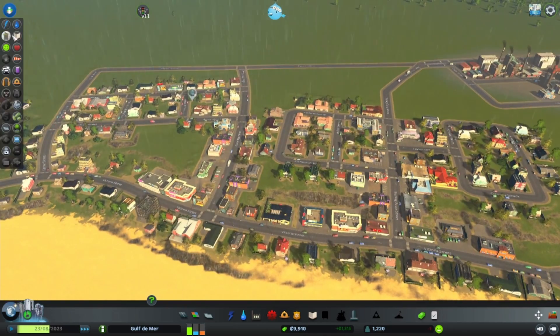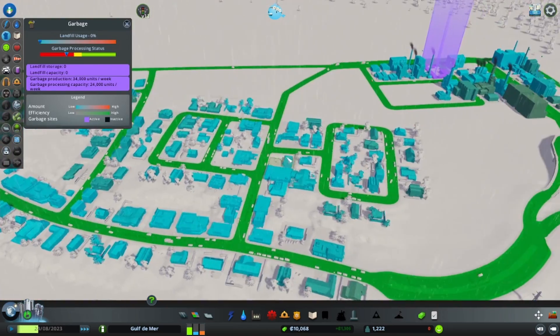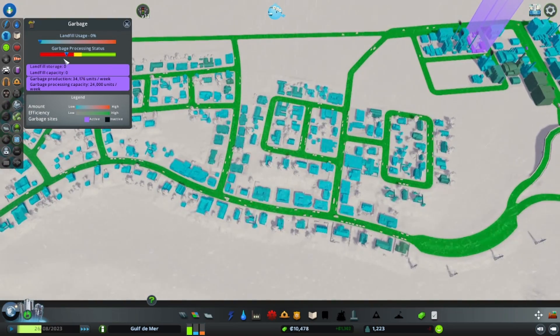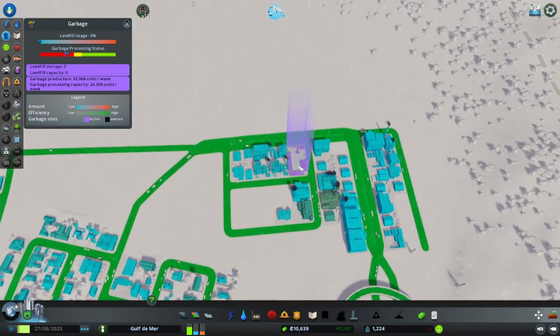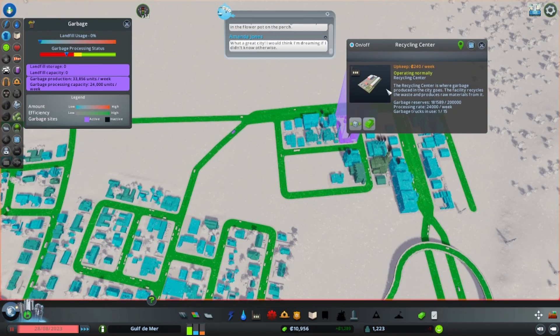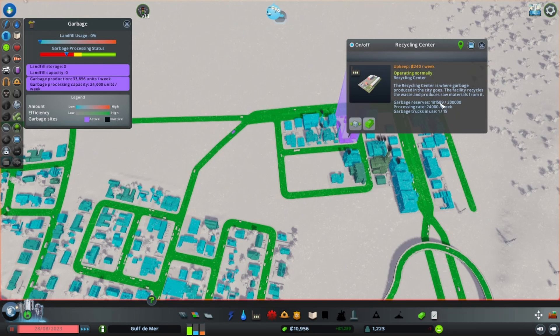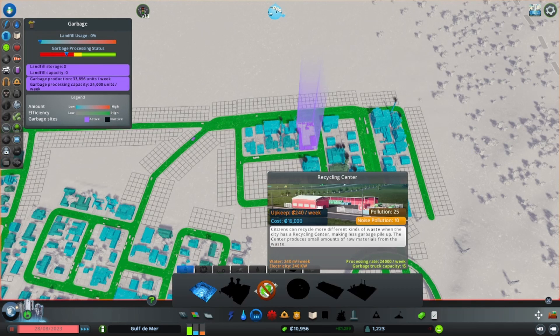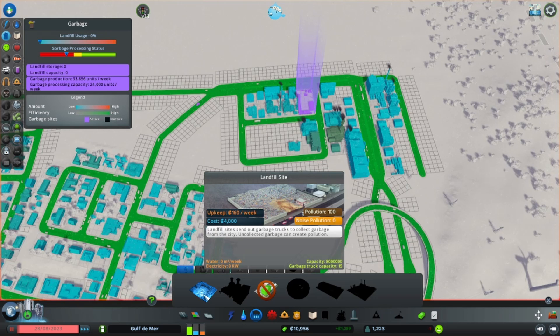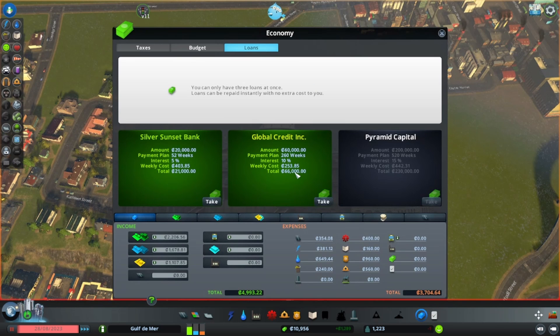Let's see what our citizens need right now. Garbage processing is bad - we have this recycling center and they are basically at capacity, one truck in use. We need 16,000 for another recycling center, which is not ideal. We could put in a landfill. I'm thinking we will take out a loan.